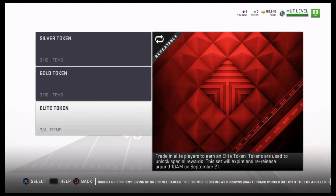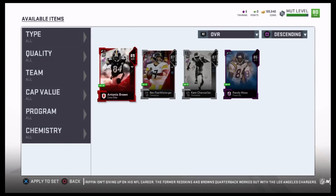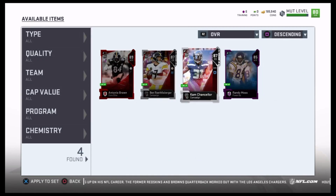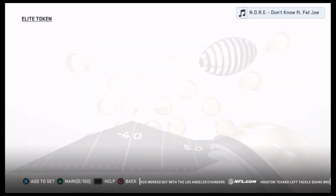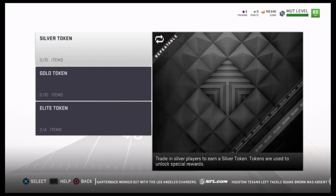I'm trying to make a lead token — I haven't made one yet because I can't part with any of the 84-plus cards I have. I'm honestly thinking about getting rid of Cam Chancellor because he's not doing much, but I get mad training points for him. I could probably get rid of Demarcus Lawrence since I have about three defensive ends at the same rating, but that's something to worry about later.